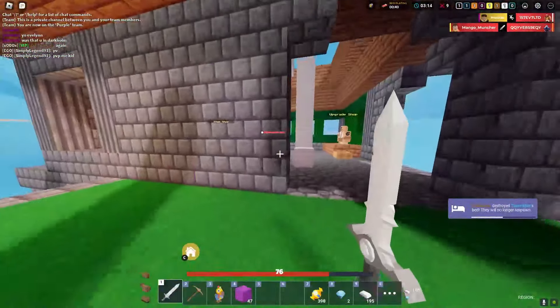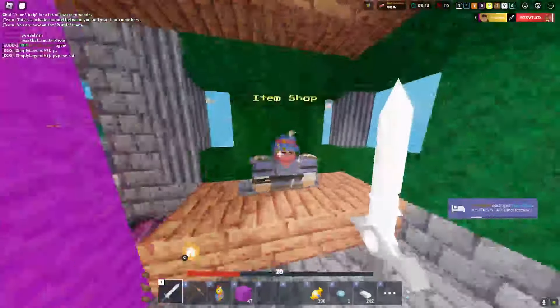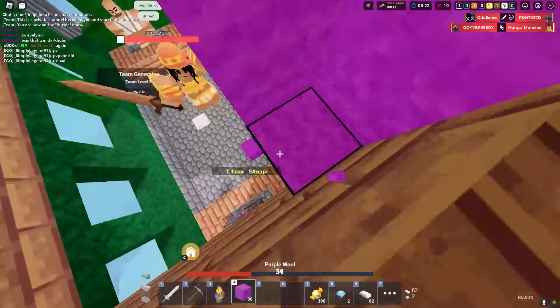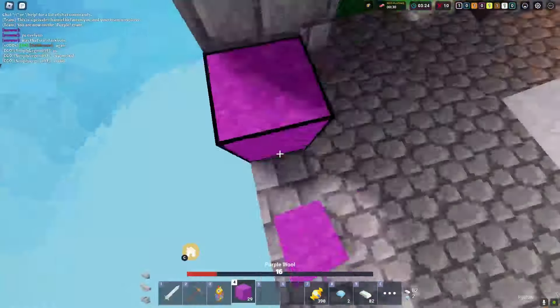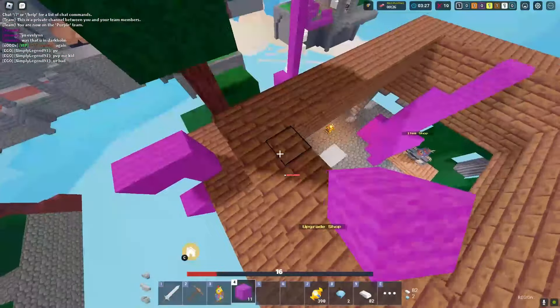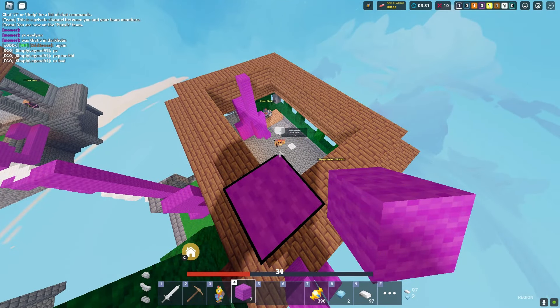Run away! He's running to my base — I'll just teleport. Come over here! What are you doing? Oh shoot, he's trying to hit me off! He almost hit me off there. Let's go to his base quickly before he respawns.